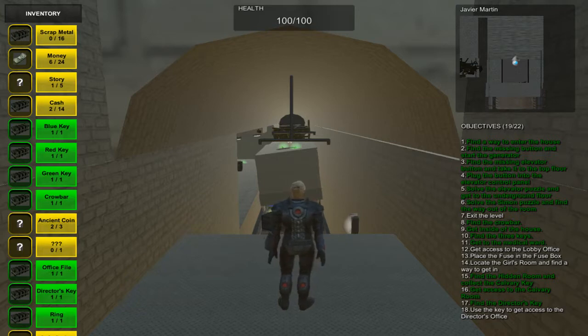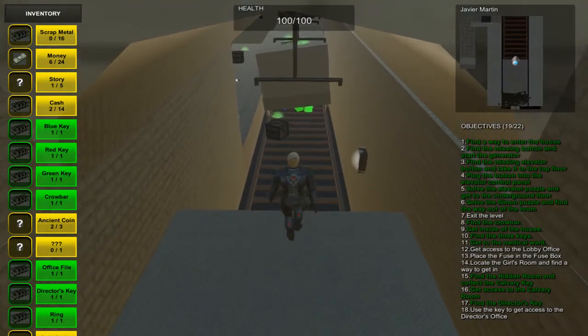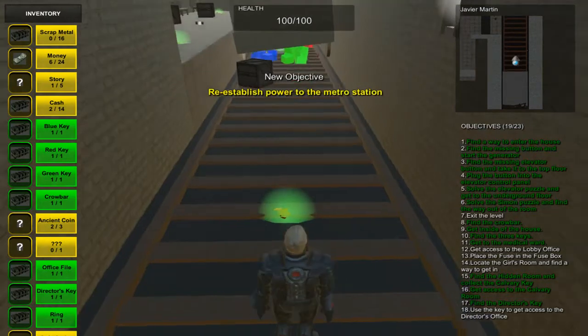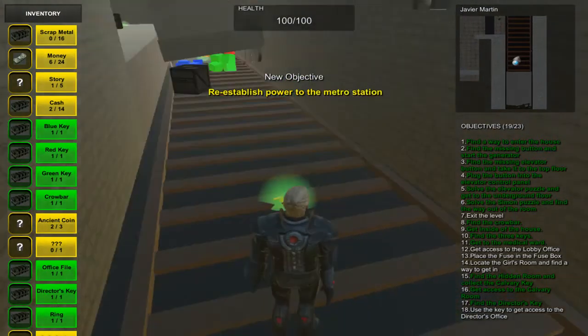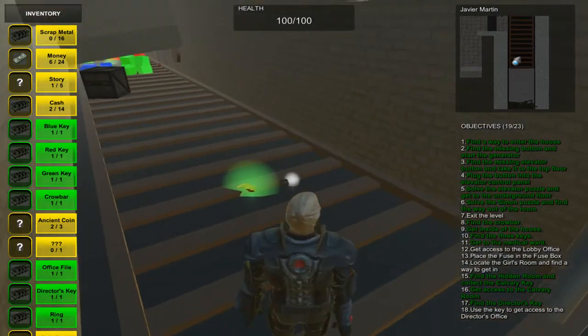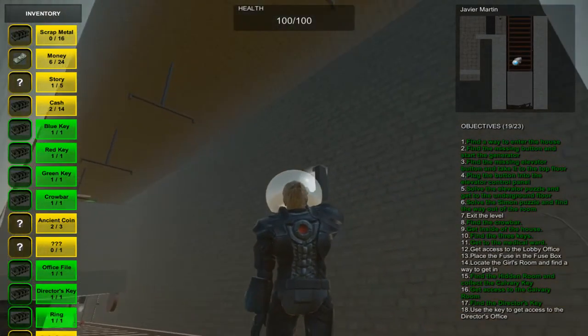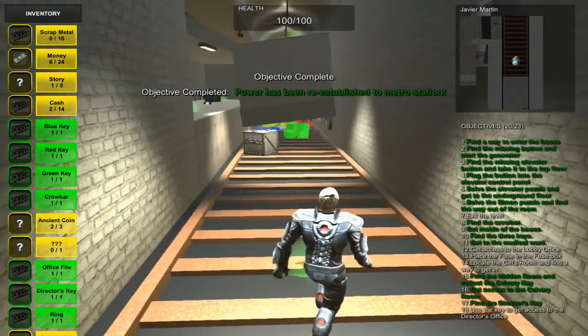Hello again everybody, this is Javier and this is the last level of our game. The player starts in the metro station, jumps down, and will be told to establish power. He will see a fuse on the floor, pick it up, and put it in the fuse box — establishing power.